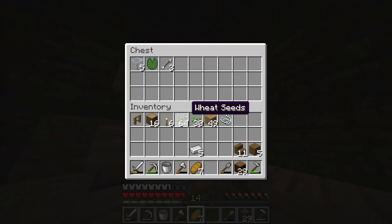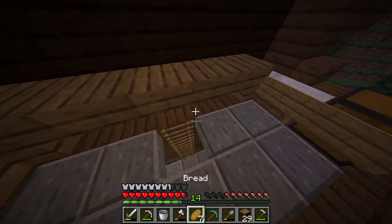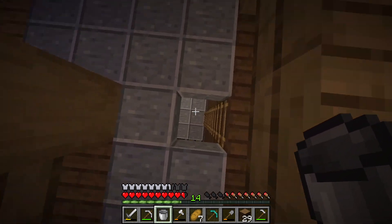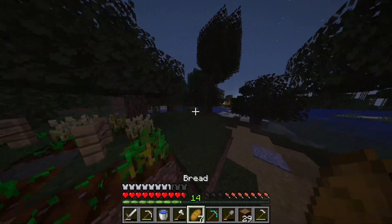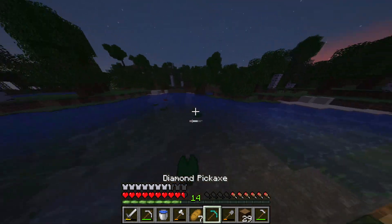Okay guys, so now I'm going to grab my diamond pickaxe, grab my bucket and fill it with water, and then we're going to go down and grab some obsidian so that we can make an enchantment table and hopefully get some fortune on this pick so we can go mine those diamonds we found earlier. So I'm going to go do that now.